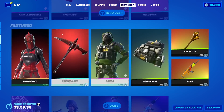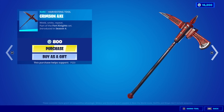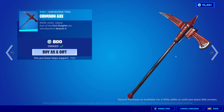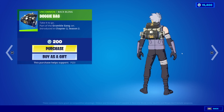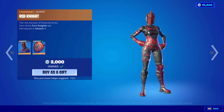Then we have the hero gear. Moving on to the featured, we have Red Knight with Red Shield and the Crimson Axe Pickaxe. I think I'm going to just buy that — it's not a bad pickaxe, I don't know why it took me so long to finally buy it. Doggo is back with the Back Bling Chow Down, the Doggy Bag Back Bling, the Chew Toy Pickaxe, and the Burger King Rough Wrap.